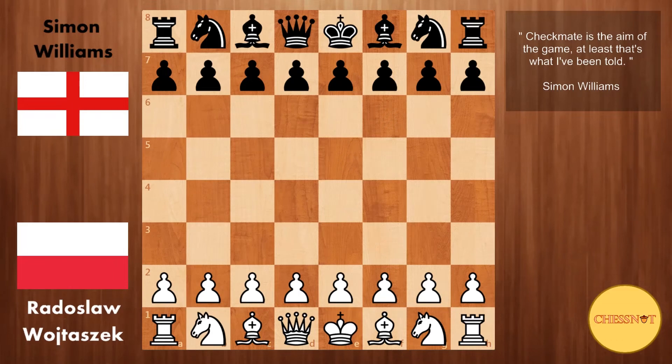Welcome back to this channel. Today I have a very exciting game featuring Simon Kim Williams, aka the Ginger GM. This game was played in the 2011 French team championships and his opponent is Radoslav Wojtaszek, the Polish Grandmaster. In this game, Wojtaszek had white and Simon had the black pieces.